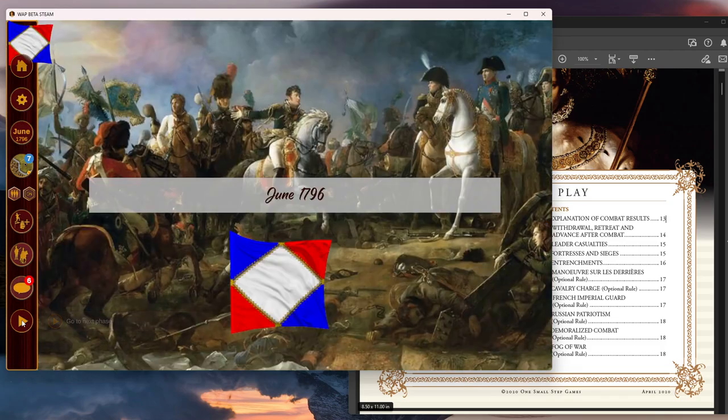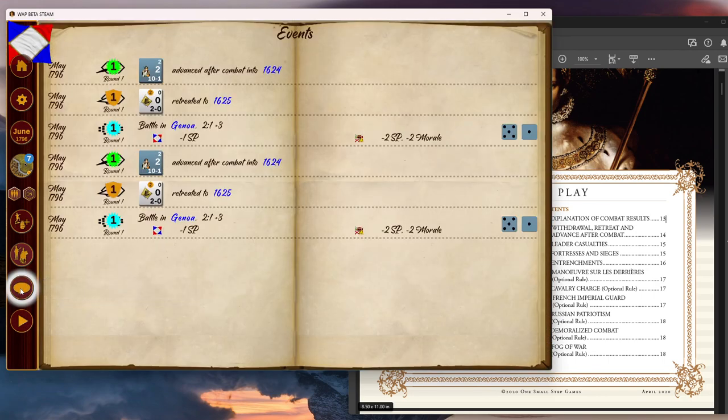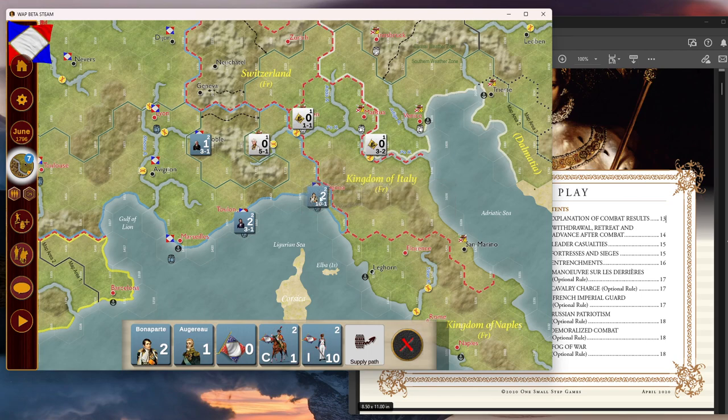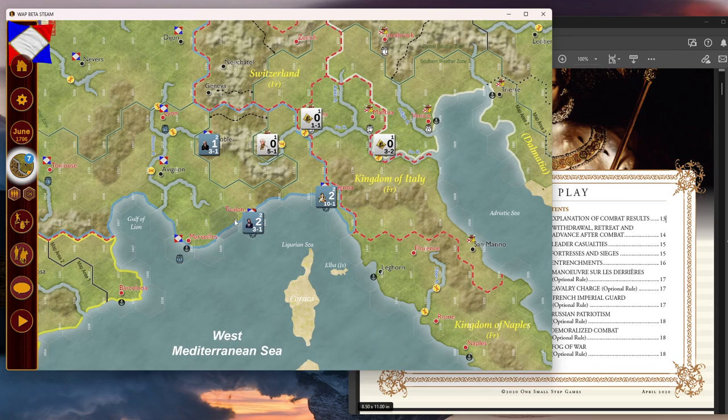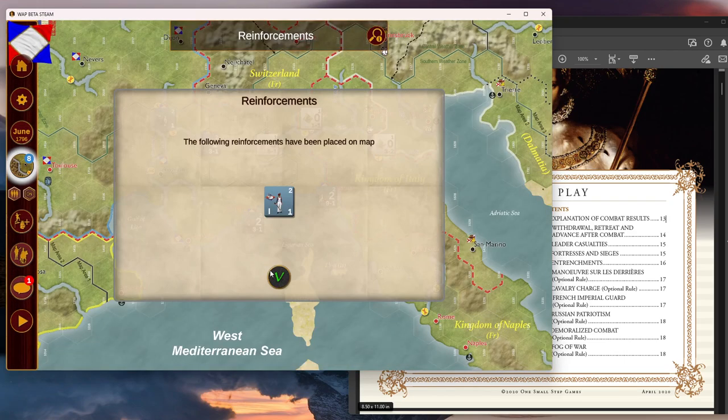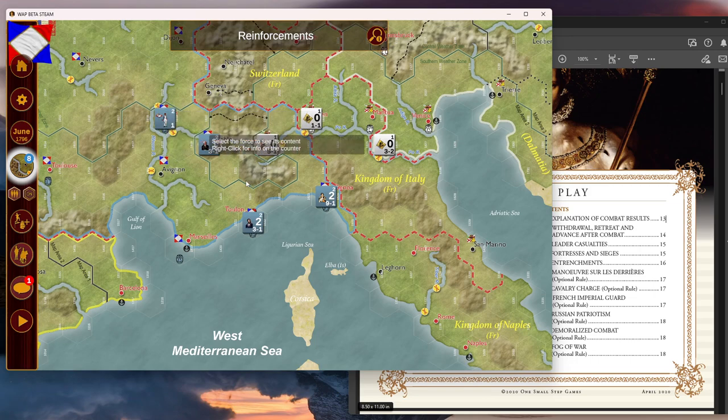Now it is the French turn. This log tells you all the events that happened. Let's try something — I'm not in the movement phase yet. Oh, this is attrition. Genoa has more than three strength points — wow — they only lost one, that's good. You can see the attrition table here; I guess the roll was a one. And we have reinforcements way up here — great. So we're done with reinforcements and now we're in movement.